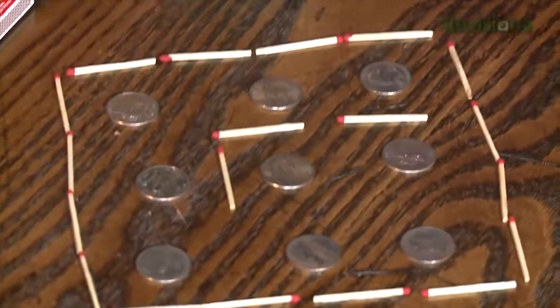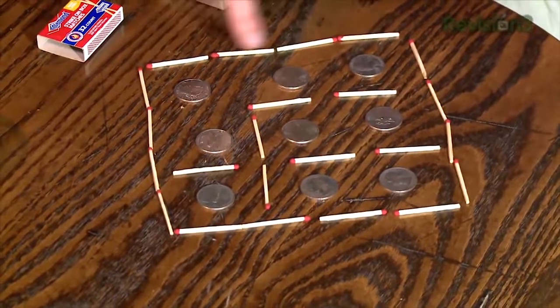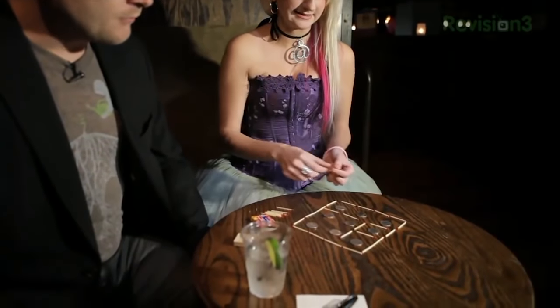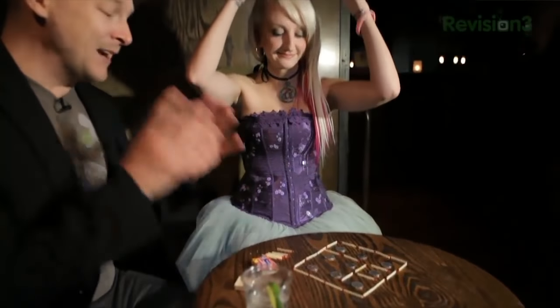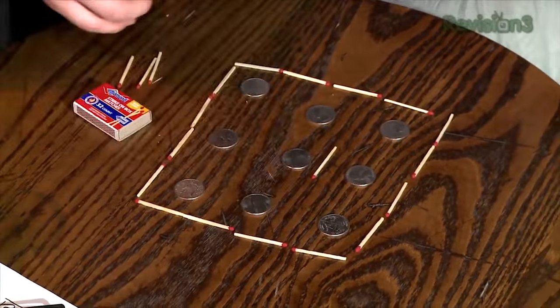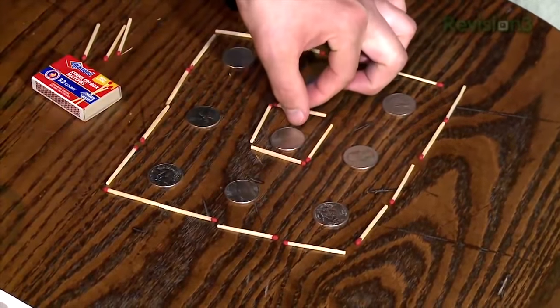It has to be two boxes. Can they overlap? Sure, why not. So there's one box. These guys are kind of all in the clubhouse together. If you got these two boxes, there's two boxes and an awful lot of rattlesnakes all in the same cage. Two boxes — two squares.